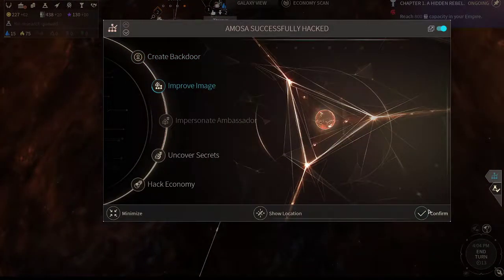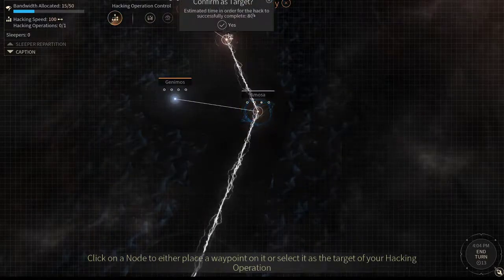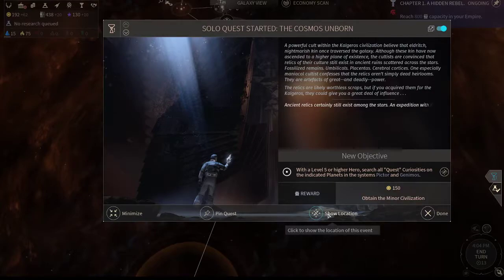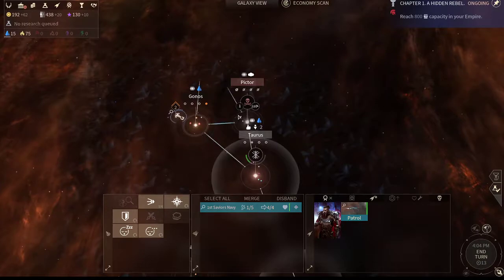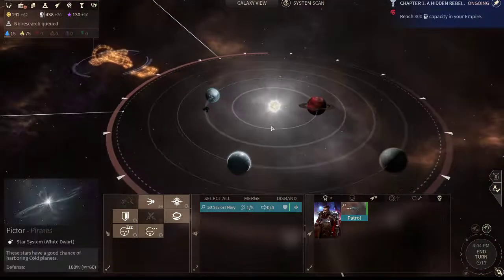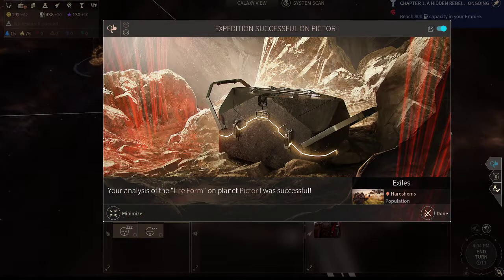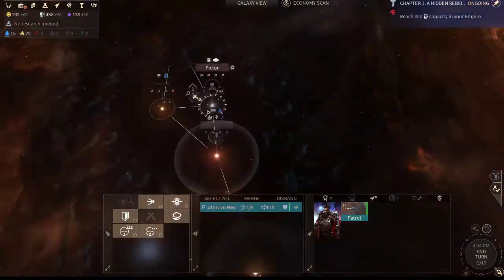These guys are very happy, so let's go ahead and start hacking the next one because we can actually make friends with them now. With a level 5 hero required to assist, we'll have to wait until our hero is level 5. Getting two citizens — that's the one we need for the quest. He's level 3, so he should be there soon.